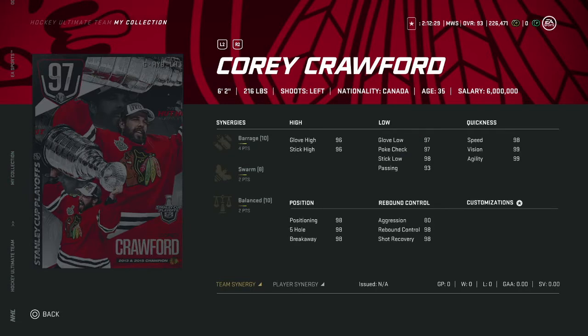Starting off with the 97 Cory Crawford — decent goalie, but aggression is a bit too high. I wouldn't really go after him; there are better, cheaper options. Unless you need these synergies as a backup, I wouldn't recommend it. It's going to be very expensive at 16-26 collectibles to make a goalie.